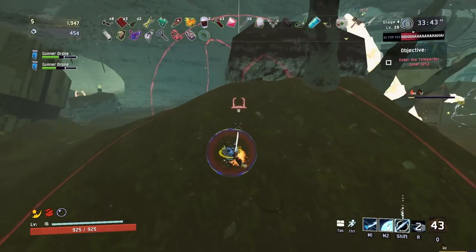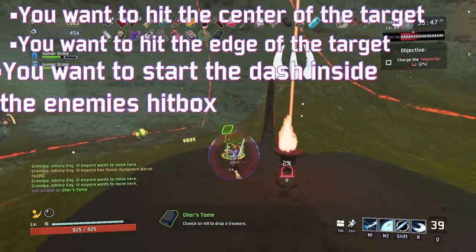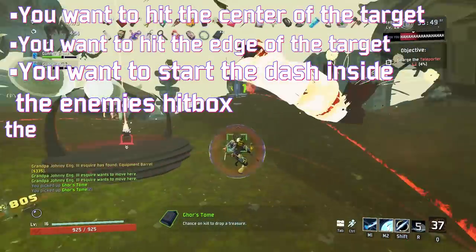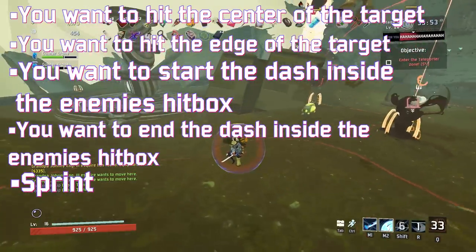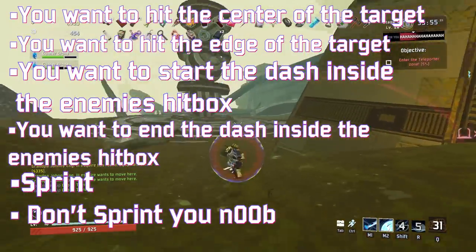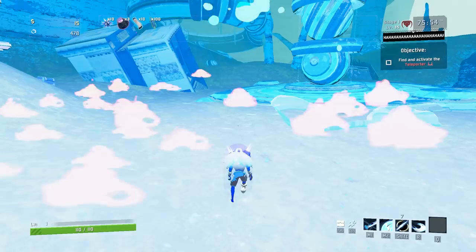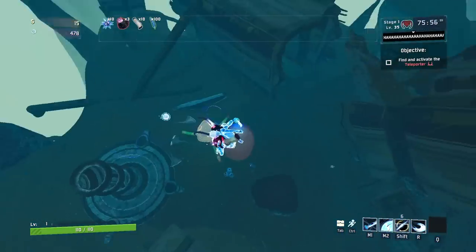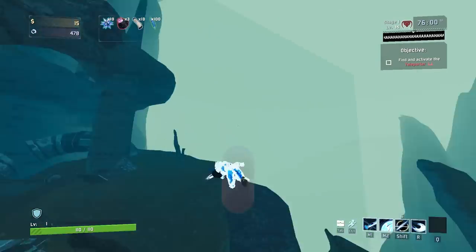Here's a list of the tips I ran into: You want to hit the center of the target, but you also want to hit the edge of the target. You want to start the dash inside the enemy's hitbox, but you also want to end the dash inside the enemy's hitbox. You want to make sure you're sprinting, but this only works when you're not sprinting. That was just a sample of the conflicting information I ran into while working on this project. Furthermore, my own testing didn't really match with any of these theories.